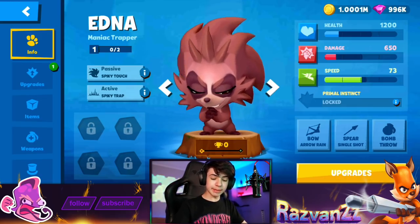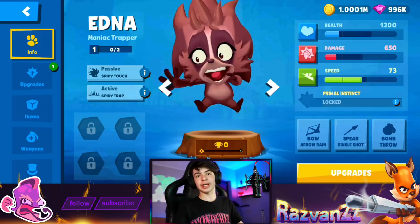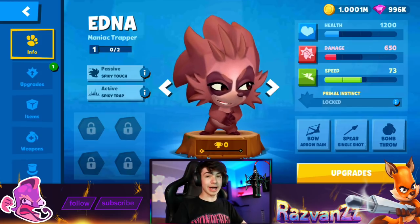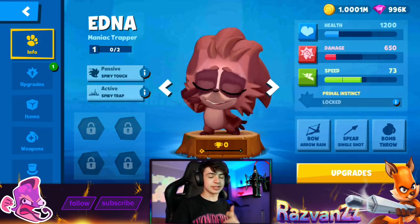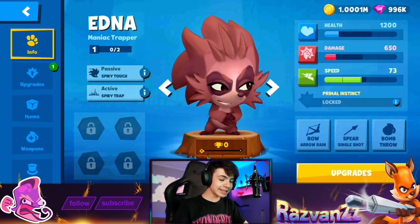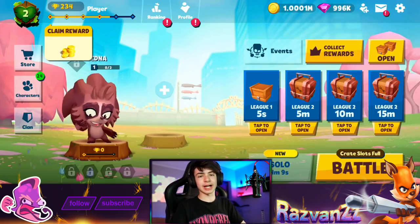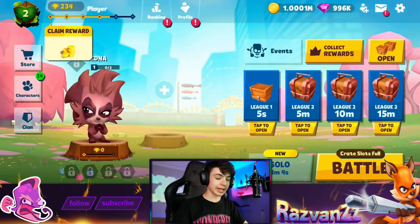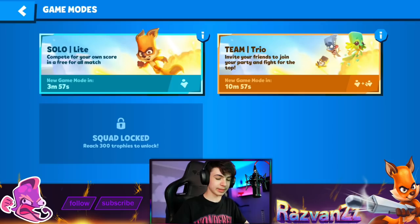Edna can use a bow, a spear, and a bomb. The bomb is a throw, the spear is a single shot, and the bow is an arrow rain, much like Betsy, which I find to be pretty nice. That's pretty much it for Edna, the brand new character. I'm excited - a lot of new characters coming out recently: Jack, Graviatt, Edna, all of them consistently coming out very quickly. I really like that. A little bit about her personality - she's kind of a sneaky character. She likes pranking the other characters by setting traps, but she never means any harm at the end of the day.